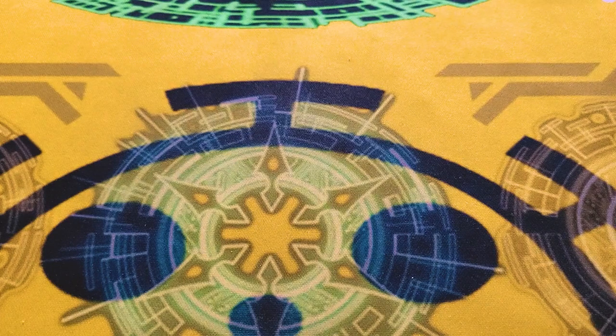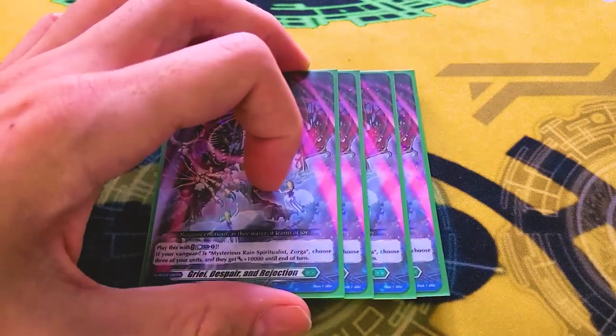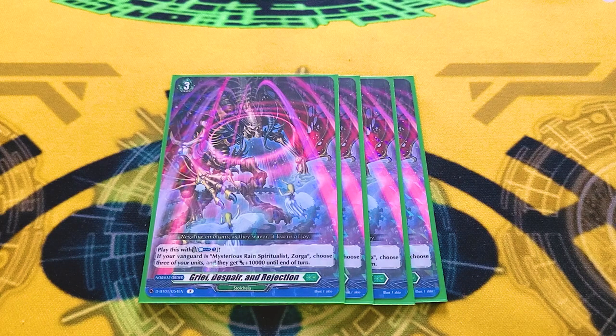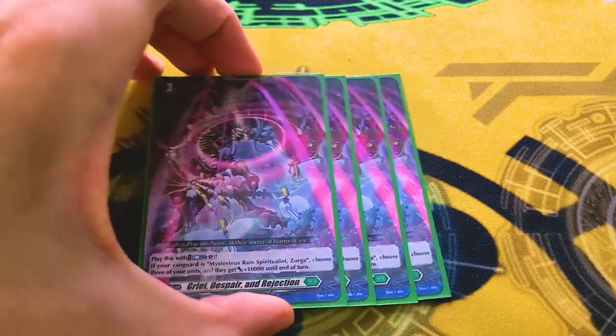Next, we're running four copies of what is the best order: Grief, Despair, and Rejection — my last therapy appointment. You Counterblast 1 to activate it. If your Vanguard is Zorga, three of your cards get 10k. It doesn't need to be in a row, so you can just give a column 20k if you wanted. It's Counterblast 1 to effectively Persona Ride. This thing is nutty and fantastic — this is how you win games.